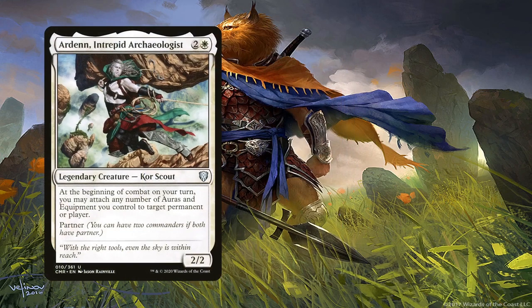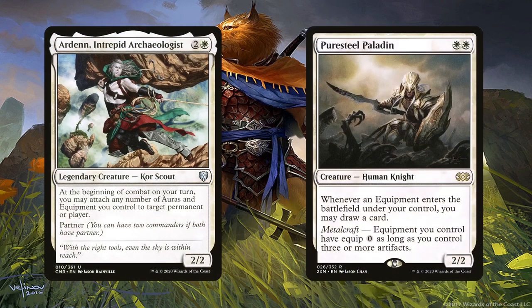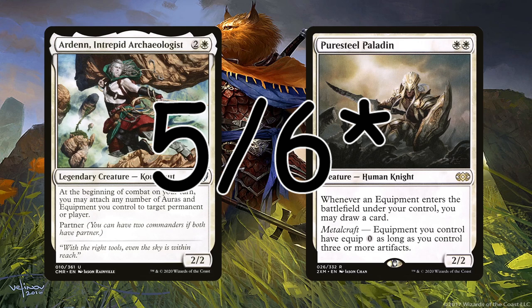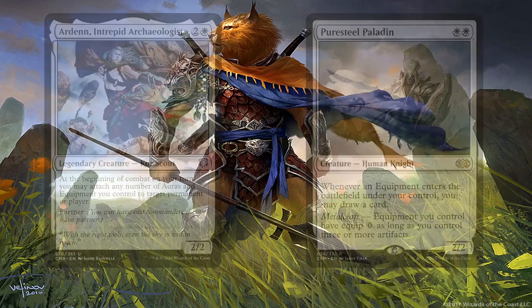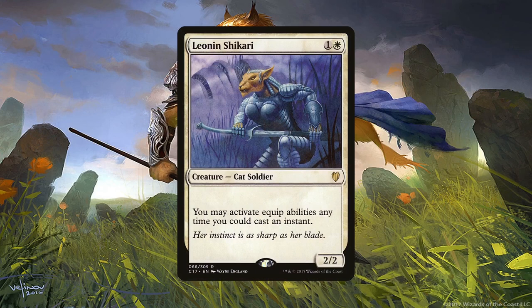Ardenn, Intrepid Archaeologist and Puresteel Paladin are more redundant effects in terms of equipping things for free. Ardenn relies on the combat step, but at least we can attach all of our equipment however we want to any number of creatures. So we can super-equip a 0/0 construct token, Galea, or even Shimmer Dragon since it's a 4/4 flyer with potential Hexproof. The Paladin makes our equip costs 0, so we don't need to rely on any particular trigger so long as it's one of our main phases. Fortunately, Leonin Shikari gets past any timing restrictions — this creature is amazing here, especially against instant-speed responses, since we can just respond by moving our protective equipment around.